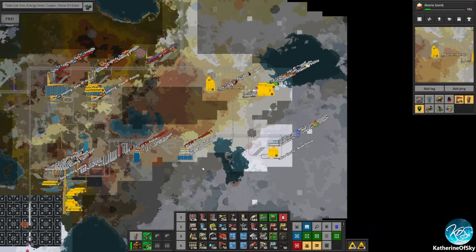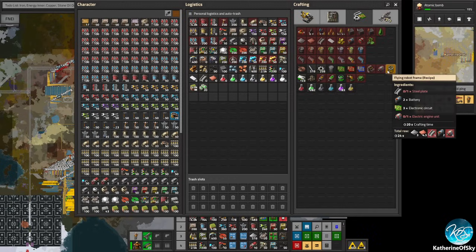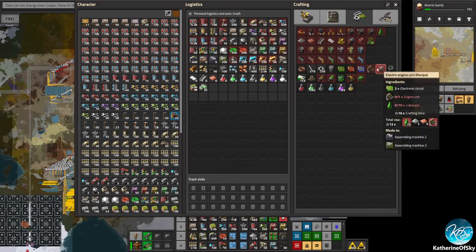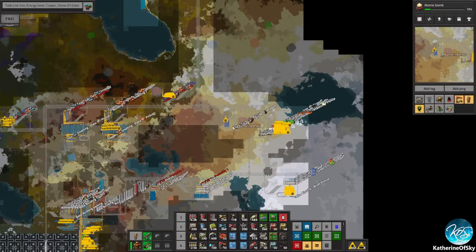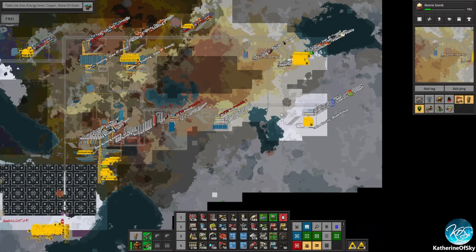I think stuff that is like low intermediates can go on the inner tracks and then the more complicated materials can go on the outer tracks. That's going to help us solve our current dilemma of what to do. We are at the point of maybe making science or maybe making something else. I'm feeling like maybe we should make all these items. I don't want to make iron sticks in its own workshop, but I will make iron gears. Why don't we just make outposts after outposts and send them all in rows like that?